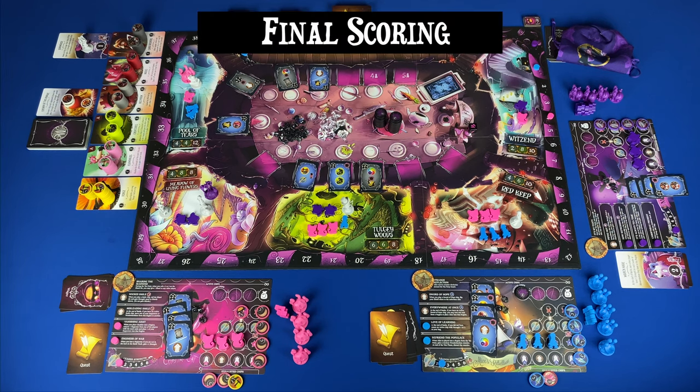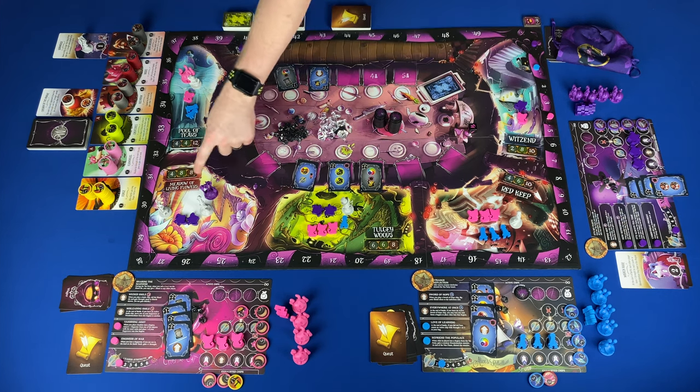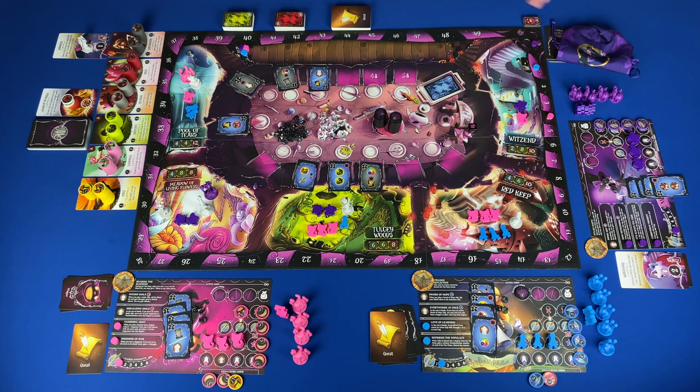Tea parties, wars, and rounds continue until the end of the third round, at which point we go to final scoring. Final scoring takes three steps. Step one, castles: add three to six victory points for each castle based on the forge track. Step two, quests: add three victory points for feats, three victory points for objectives, and three victory points for having both on a card. Step three, madness: subtract one victory point for each madness shard. The player with the most points is the best faction leader and wins Wonderland's War.